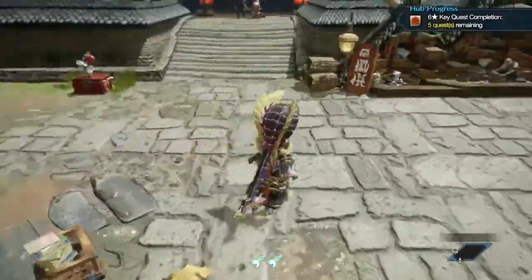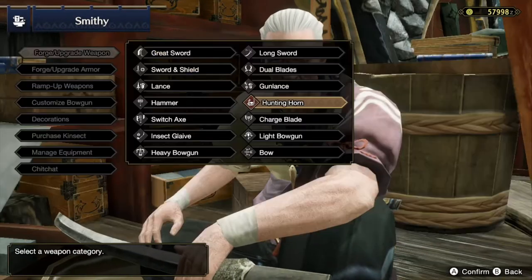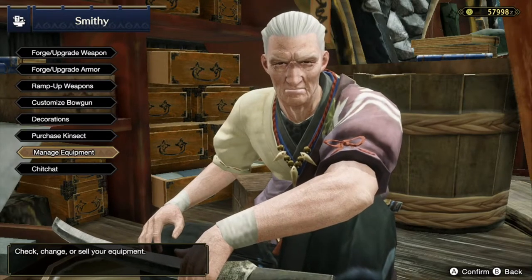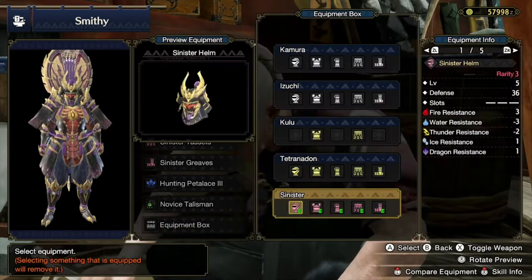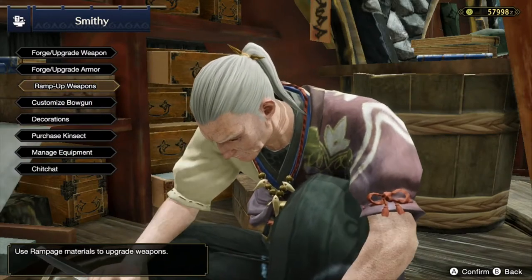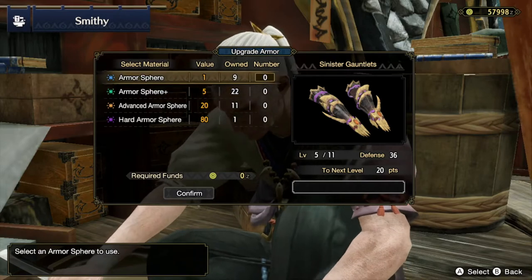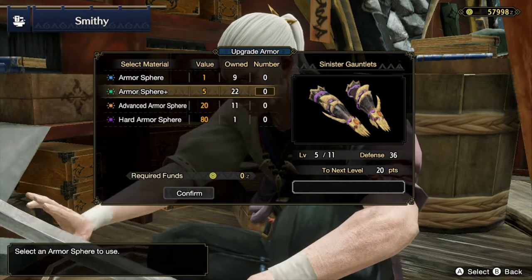Armor spheres are really important for later on when you need to upgrade your armor. Speaking of upgrading your armor, let's come over to the blacksmith. The blacksmith is the place where you can access all your weapons, unlock your weapons, and go through your weapon tree. The weapon tree is quite extensive and goes through a lot of different options. Once you defeat the monsters and farm for those weapons, you will be able to unlock them. You can look at all your equipment, edit your gear, ramp up your weapons, customize your bowguns, and forge your armor using those armor spheres. So make sure you select your sub quest early on to collect as many armor spheres as you need.